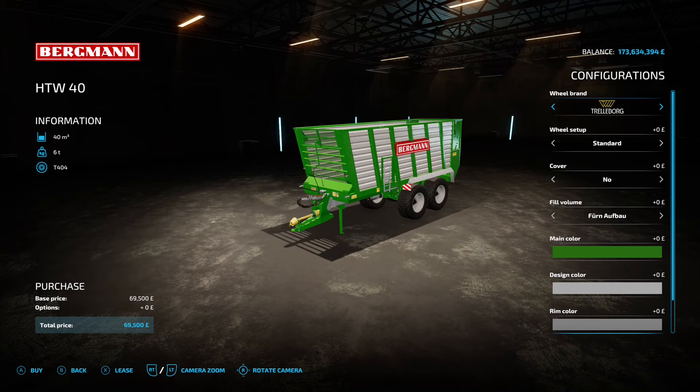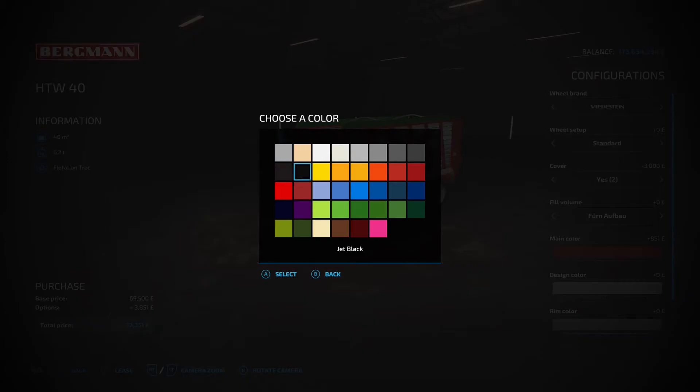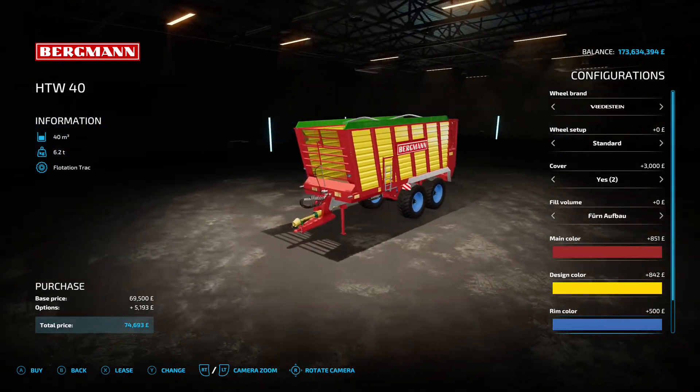Next up is the HTW40 by Kyla Modding - 13.28 megabytes on the download. Found under trailers, it's got 40,000 liter capacity for 69 and a half grand. Options include wheel brands and tires, cover yes or no, fill volume, main color, design color, and rim color. 40,000 liter capacity for nearly 70 grand - it's all right.